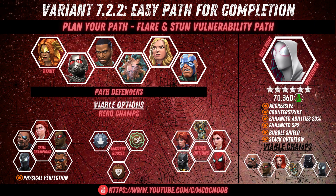We are running Variant 7 Chapter 2.2 Easy Path for Completion. This is a very fun path — a combination of nodes makes it a really fun ride. There is Flare that increases your damage by 400% but you take 100% of your damage back every second. Stun Vulnerability means when the opponent is stunned you do extra damage. Apart from that there is Physical Perfection, so all other champions except skill class have their damage reduced by 50%. On top of that there is Heavy Assault, so if you use a heavy attack you do extra damage by 500%. The path starts with Angela and ends with Electro. The boss is going to be Spider-Gwen with Counter-Strike, Enhanced Abilities by 20%, Bubble Shield, and Stack Overflow. We will discuss more about her once we get to the fight.